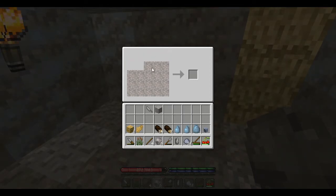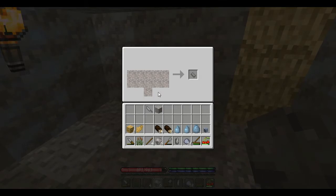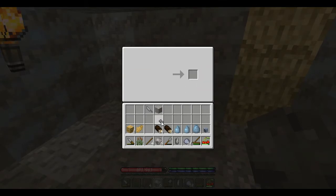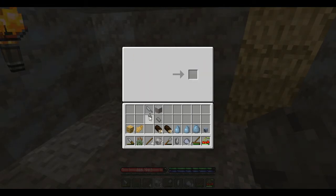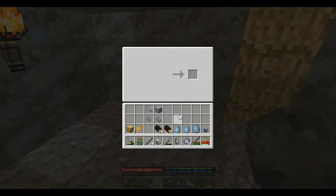First we're going to make a hammer. The hammer is the only early game weapon that is at all effective against skeletons. Skeletons are sensitive to crushing damage — naturally, because they're made of bones. We're also going to nap this stone into the shape of an axe head, just so that we've got one. The axe is effective against zombies, and the hammer is effective against skeletons.